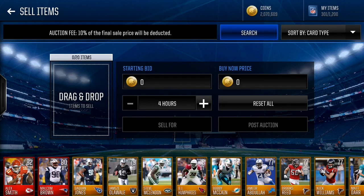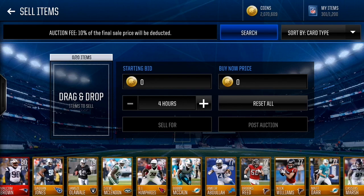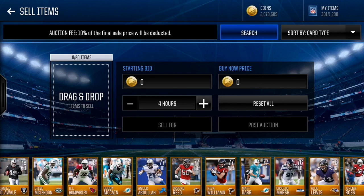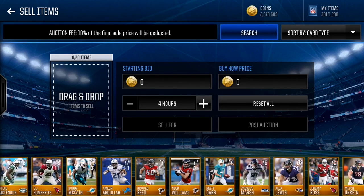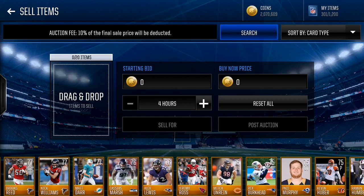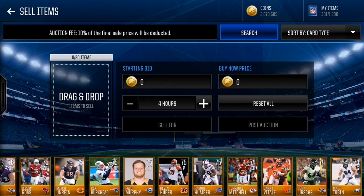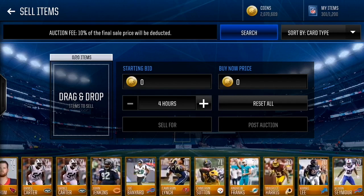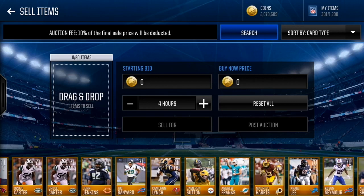I'm back from calculating everything — it took me around 20 minutes to search all the player prices. Here are the results: Alex Smith goes for 50k, Malcolm Brown 40k, DaQuan Jones 12k, Wally 14k, McClendon 11k, Humphreys 11k, McCain 10k, Abdullah 8k, Reed 9k, Williams 6k, Matt Darr the punter 20k, Marsh 7k, Lewis 6k, Jeremy Ross 5k.